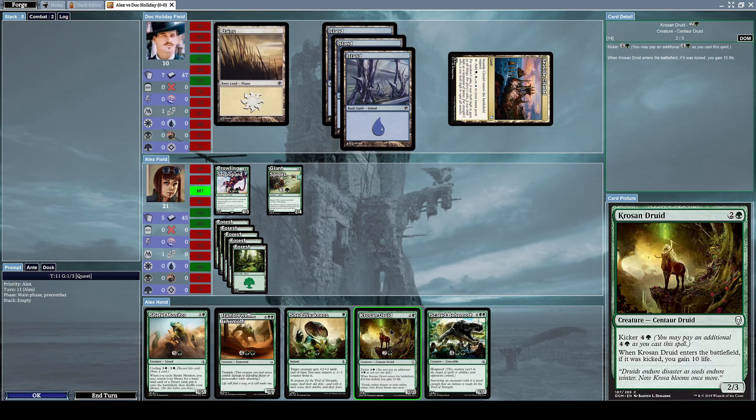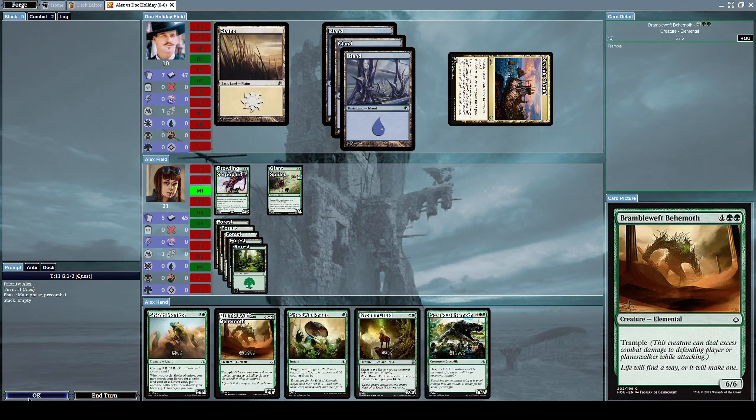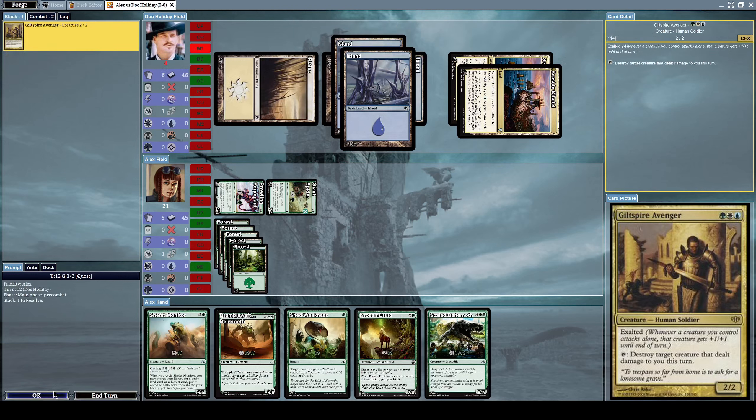We can summon Colossal Dreadmaw for one green and two other mana, but I don't want to summon it without paying the kicker cost as well - an additional one green and four other mana on top of the base cost - to activate the kicker effect, which lets you gain 10 life. That feels too worthwhile to skip. So let's alpha strike him once again.